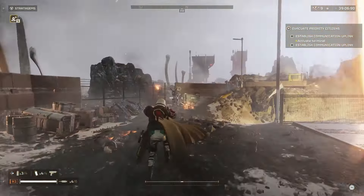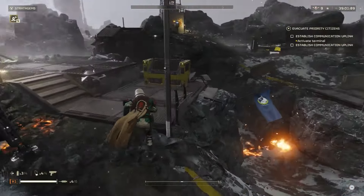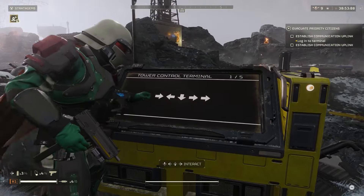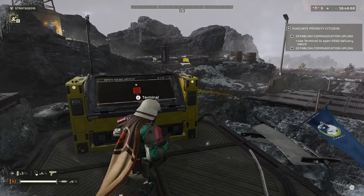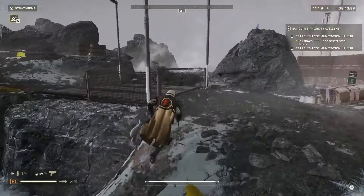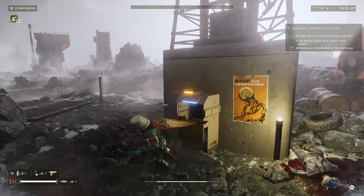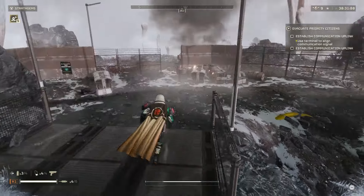We're just going to head up to this first terminal and activate it, then get down. It's loading up. I see behind us we actually have an aircraft spawner. Now that part one is loading, let's hit the next phase — insert the SSD. As you see, we do not have any more bot drops or bots engaging right now, so we're going to run back over here and finish off the last of this.